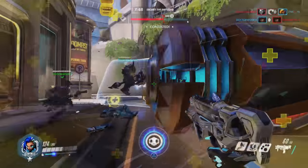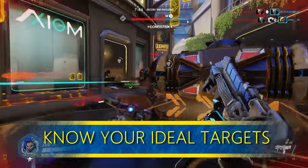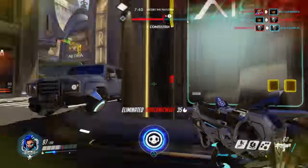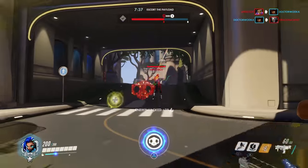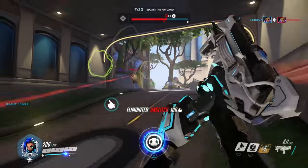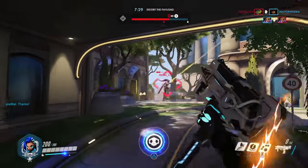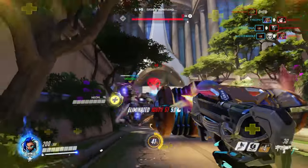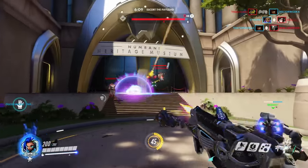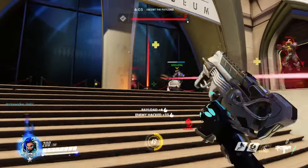First, know your ideal targets. One of your ideal targets is obvious: low health enemies. She's just the best at cleaning up anyone your team has weakened, due to her passive ability of seeing weakened targets through walls. Another set of ideal targets are tanks — believe it or not, her hack affects all tanks in such a detrimental way that one hack on a tank can help your team wipe the enemy, such as hacking a Reinhardt.